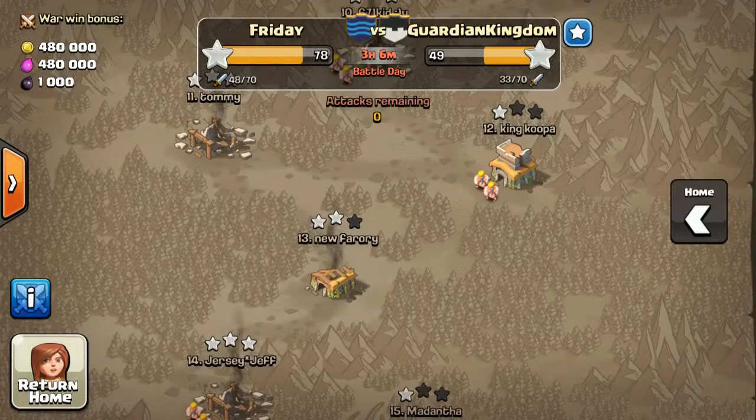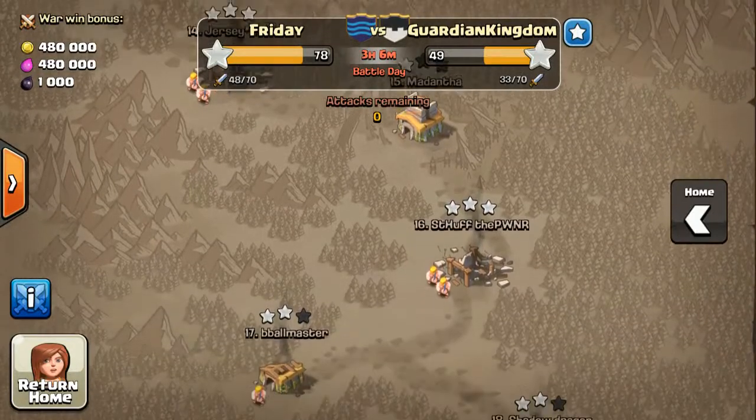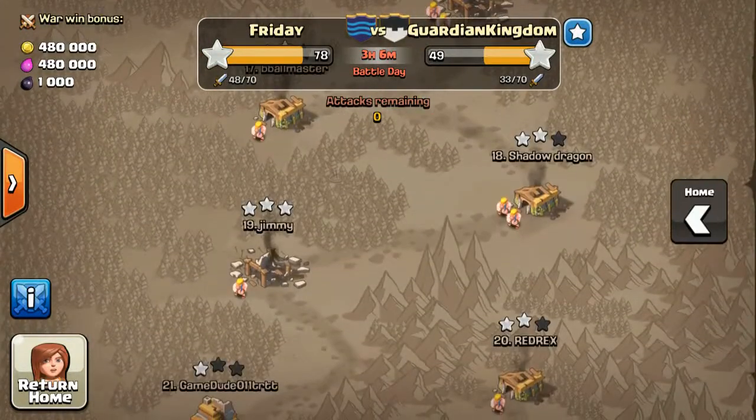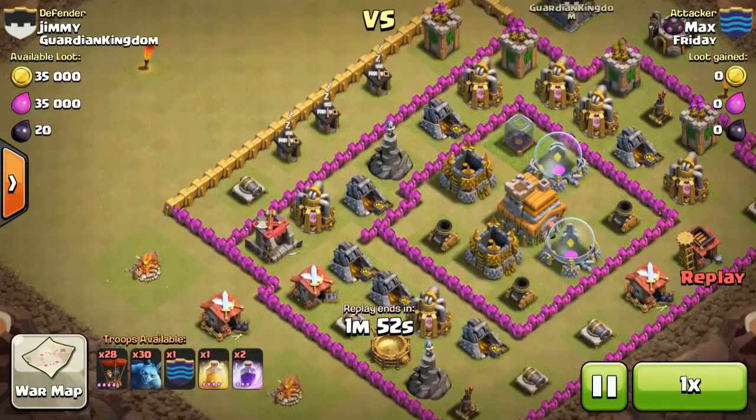Hello everyone, it's Max here and I'm back with another Clash of Clans video, and today I'll be showing the Balloonion attack strategy. This is in war, and this is actually with my other account because I don't use Balloonion with this account because they're only level 4.